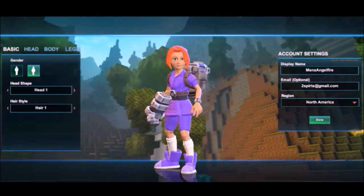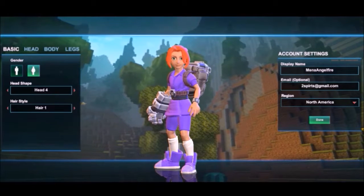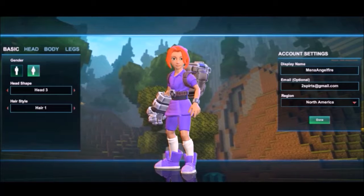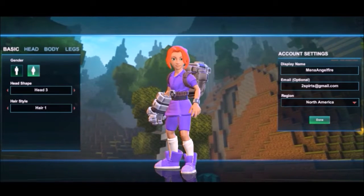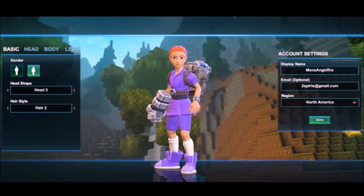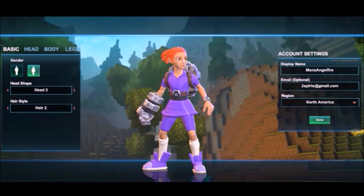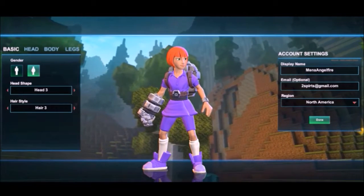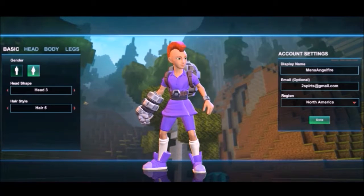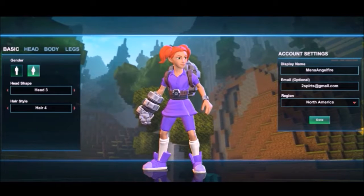You can have options for different heads. So this is Head 1, Head 2, Head 3, Head 4 — and I'll go back to Head 3. I like that one. And of course we have our new style. We have this one — definitely girls. We have another one, could be a girl's, could be a boy's. I'll go to the next one — definitely girls. And my favorite: Picktale. And yeah, Mohawk. Let's go back to Picktale. We'll do that.